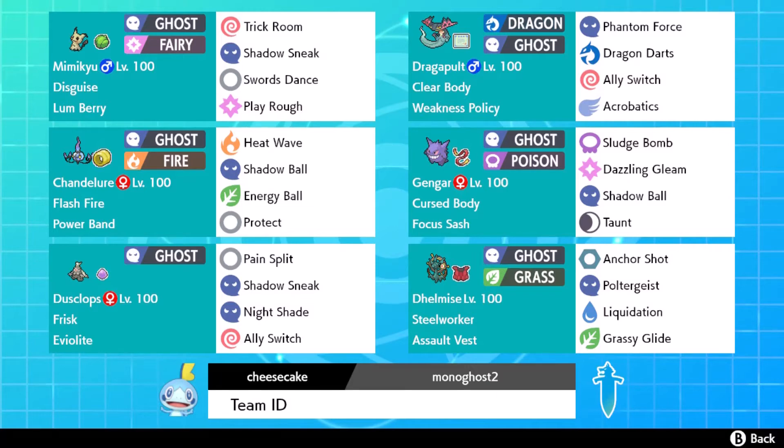It was still available, and I didn't really think about it too much. I was just like, okay, meta — there's Dragapult, there's Dusclops, there's Mimikyu. Those are very meta Pokemon, and I feel like the team kind of wrote itself, so I thought it'd be like a good Monotype to use.